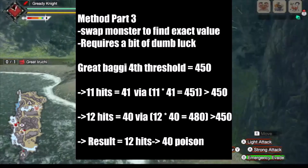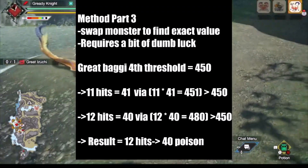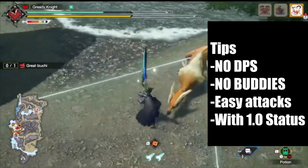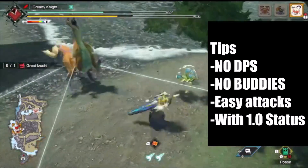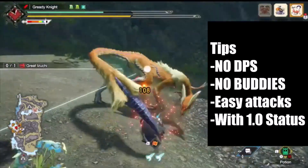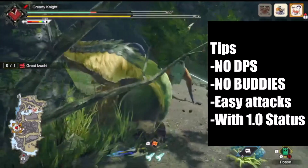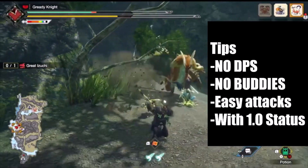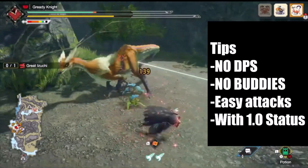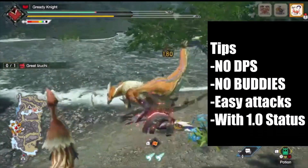Now repeat this painstaking cycle of testing for the other weapons. Minimize your DPS so you can apply the maximum number of status procs without killing the monster. Also bench your buddies so their trip damage doesn't apply additional status or damage. As for the moves to pick, use attacks that are easy to combo and have a 1.0 status modifier, just like Greatsword's Draw Slash. Don't try using moves like Condensed Spinning Slash Chops unless you really know your stuff.